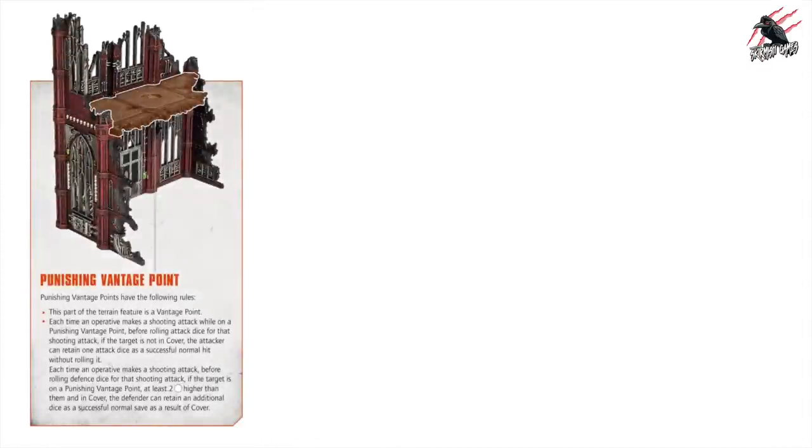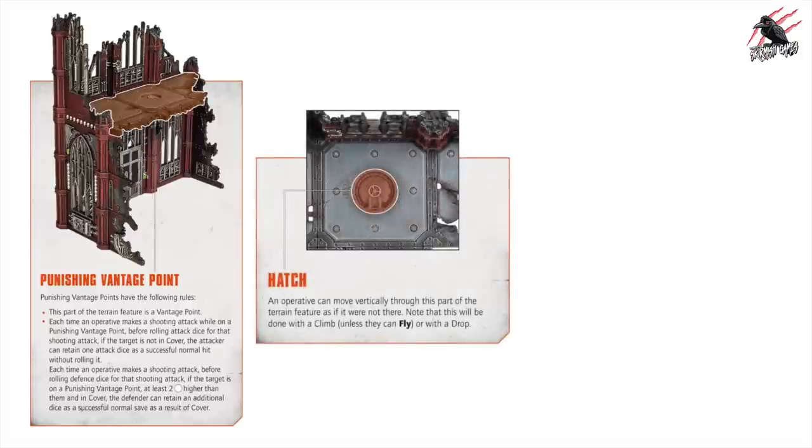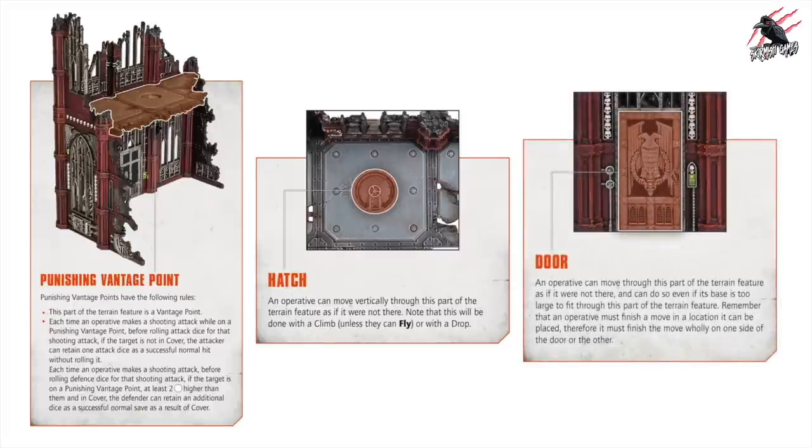A new manual means new rules. We're going to get the Punishing Vantage Point rule, which helps with attacks and defense when you're in that position. There's also a new hatch rule — an operative can move vertically through parts of the terrain with hatches as if they weren't there, done with a climb unless they can fly, or with a drop. And there's the door rule: an operative can move through that part of the terrain even if its base is too large to fit through, but it must finish the move wholly on one side of the door or the other.